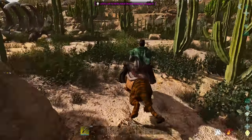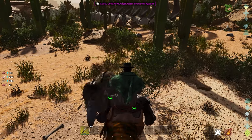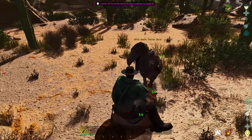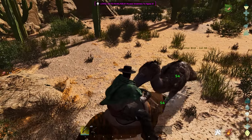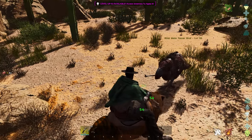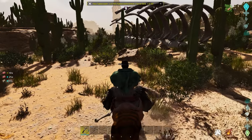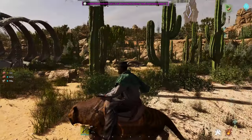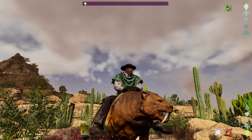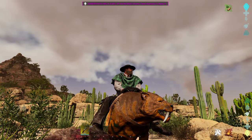One downfall of the Sabretooth is that their head is so close to the ground, meaning a lot of enemy dinos can hit the headshot multiplier on them and deal extra damage. That's something to be aware of when taking them into caves or using them in the wild. But that's offset by their overall utility, which is why I place them on this list.